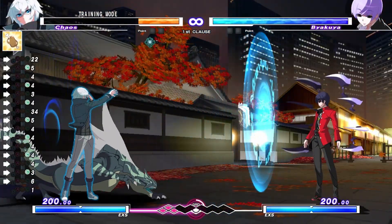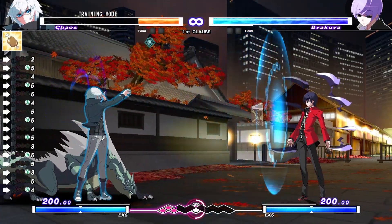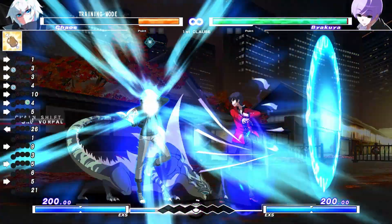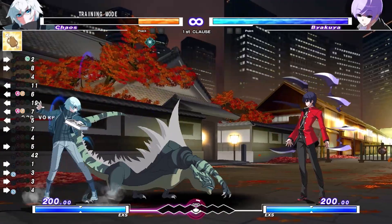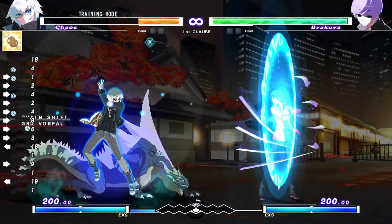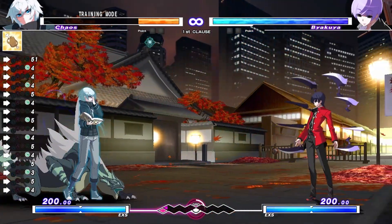Number 3: Making your stupid decisions safe. Do you ever start mashing and doing stupid things like an absolute gremlin? Well, by using chain shift you can use your absurdly unsafe moves on block and not worry about being punished. A common way to use chain shift for unsafe moves is using it as a neutral skip.